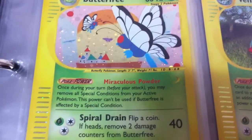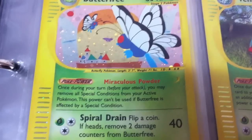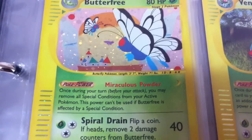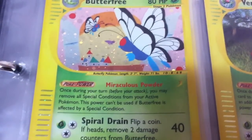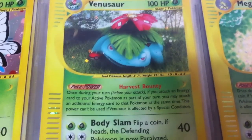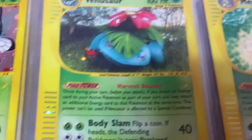Next up is Butterfree — Miraculous Power: once during your turn you may remove all special conditions from your active Pokemon. That's pretty cool, kind of like Espeon, not quite, but in the same vein.